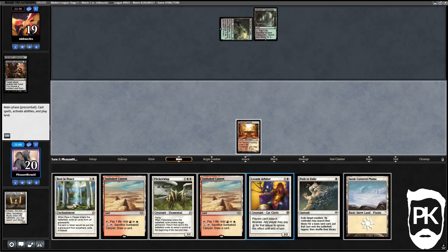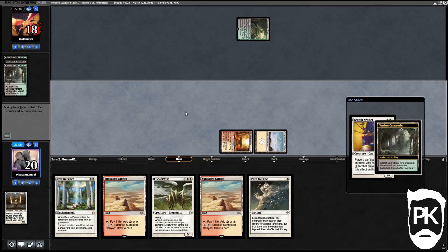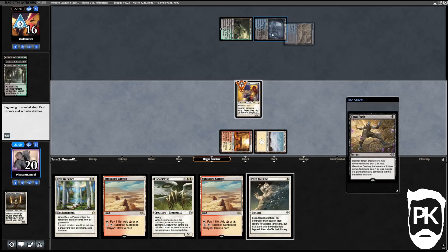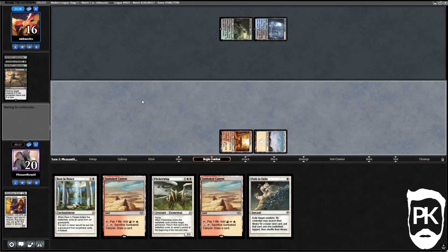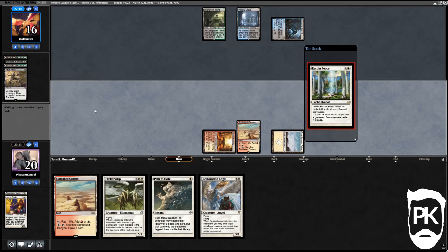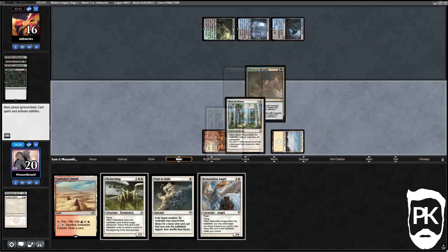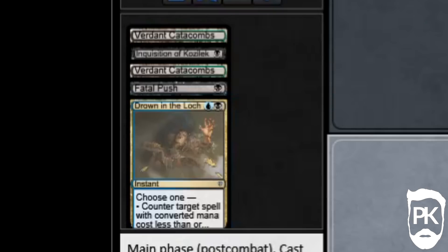If we lead with Arbiter they'll just kill it and crack their fetchlands happily, but I'll play it anyway because if it doesn't die it disrupts them a bunch. They crack their fetch in response to the Arbiter — that makes sense. They had a Fatal Push for our Arbiter. They shocked themselves with the Shockland. We play Rest in Peace — this will turn off Snapcaster Mages and Gourmangler, and also make Drown in the Loch really bad.